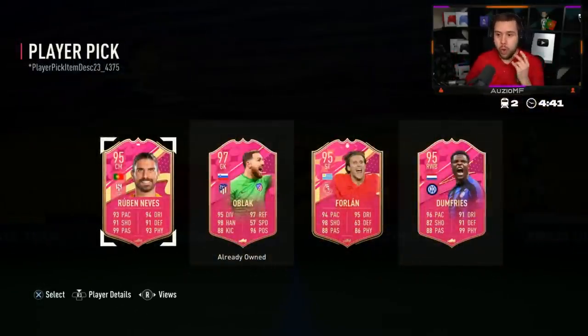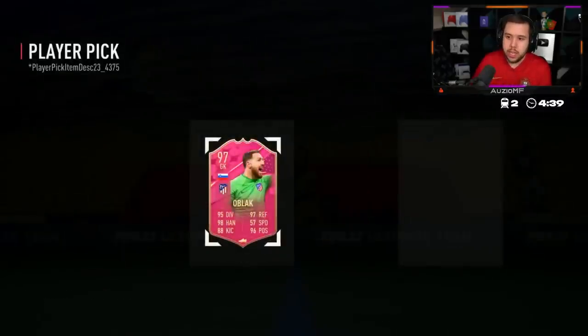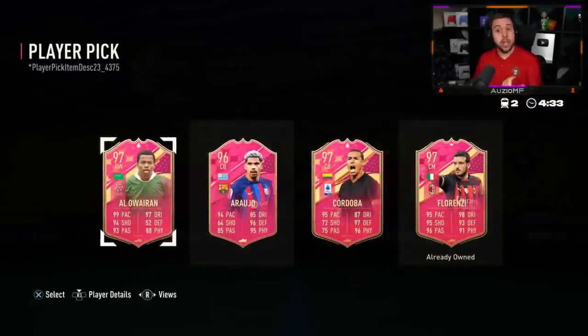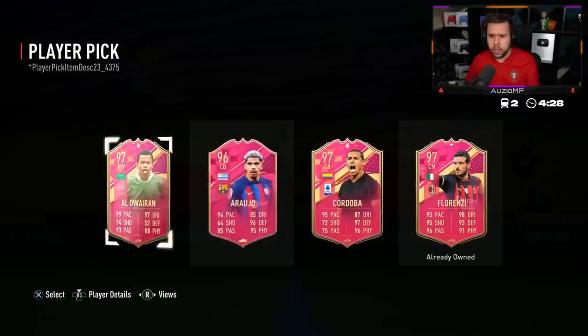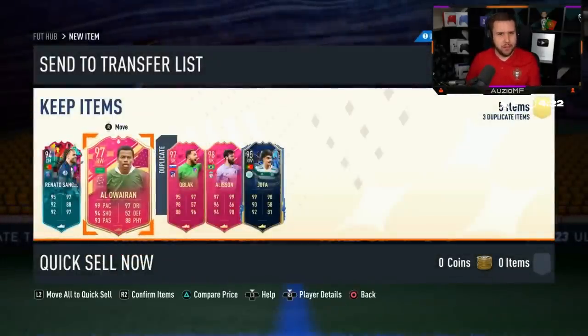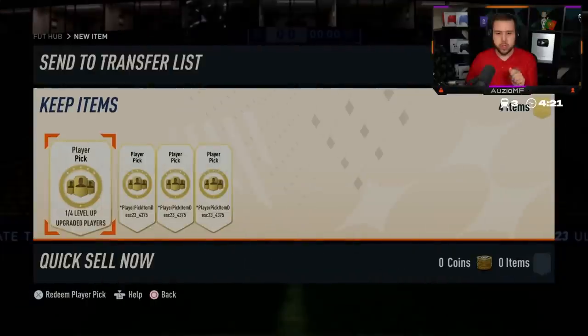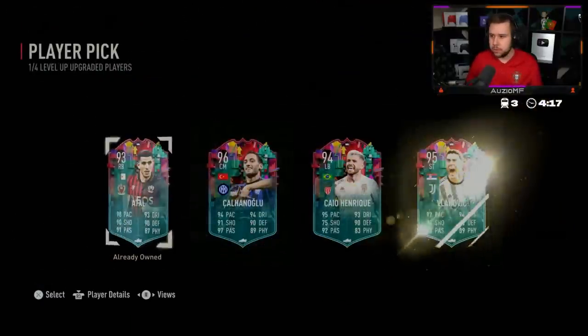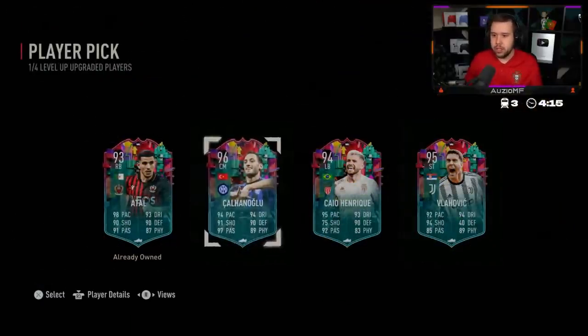Then you'll open another and it'll be like three footy cards pop up - what is this? This is not looking good. EA, can you turn it up a little bit? Alawarren - that's a card we haven't seen today. He was going towards Cordoba there - hold on. Alawarren or Cordoba. He's gone for Alawarren.